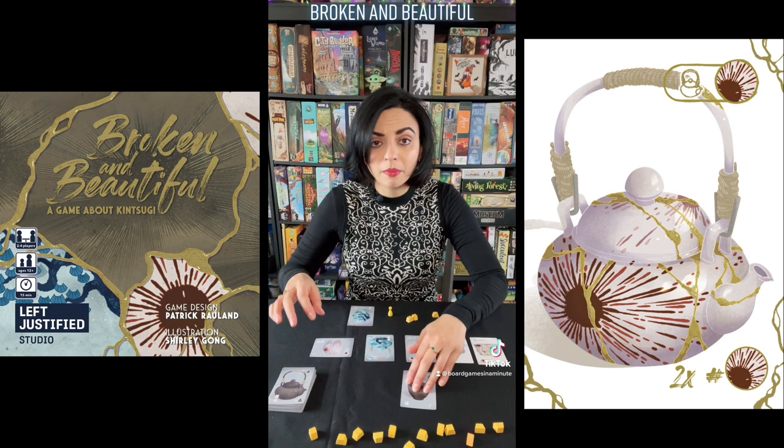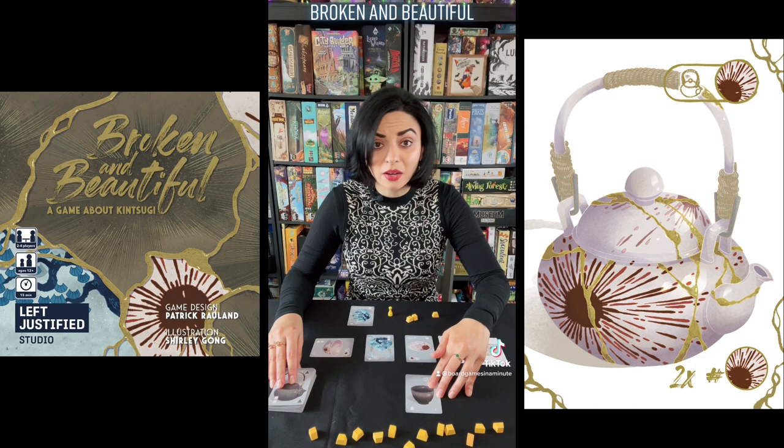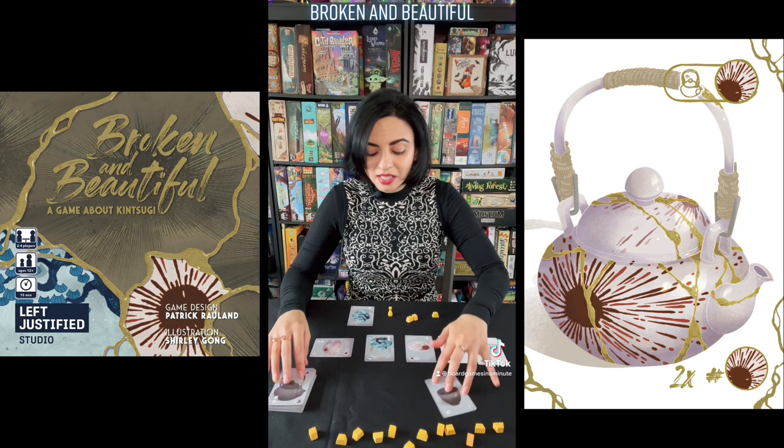That remaining card plus the card on top of the draw pile will indicate which items of pottery are now going to break in everyone's play area. If an item was previously repaired, it cannot be broken again. In this case, teapots and cups are going to break, and you will turn those cards sideways to indicate that they are broken.